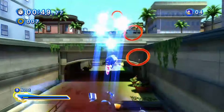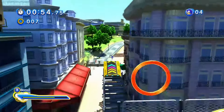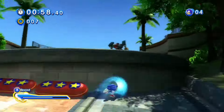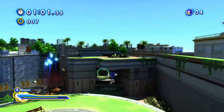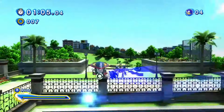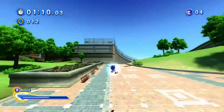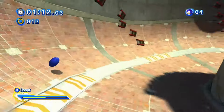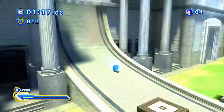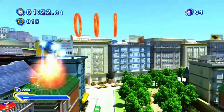It looks amazing graphics-wise and animation-wise. I don't know where these animators were during Frontiers and all that, because the animations shown in the Shadow section look unreal. This is what I wanted in both Forces and Frontiers. Forces had some really good points with its animation and then really bad points — it was such a mixed bag. However, this Shadow stuff — looking at the way Shadow moves, his skating and everything — looks incredible.